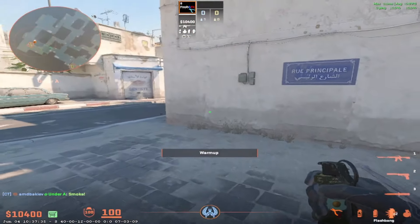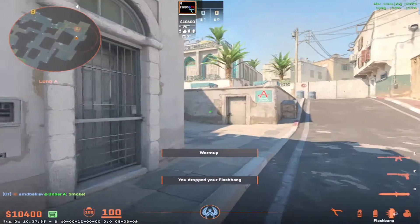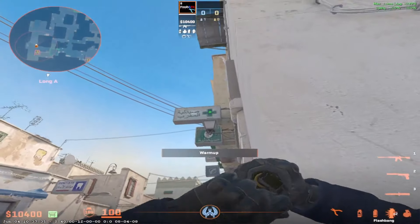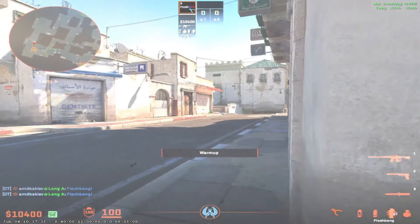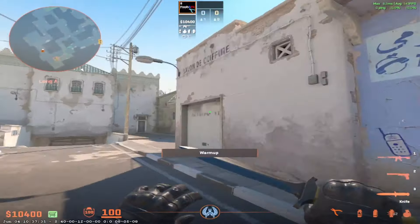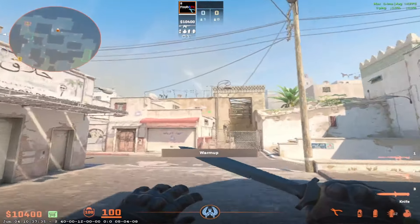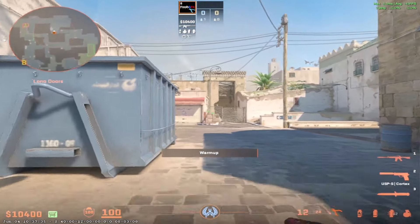The first 2 guys are just going to draw flashes here in the corner, and then this guy after throwing the smoke is going to first throw a flash like this, and then throw a flash like this. He just stands there on the bottom and jump throws. The first flash is going to blind anyone coming out of double doors right here, and the second flash will pop around here and blind anyone who is already out of double doors.